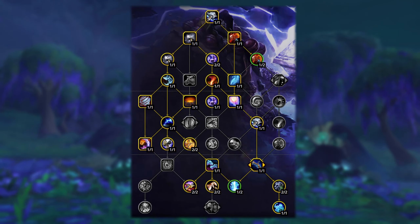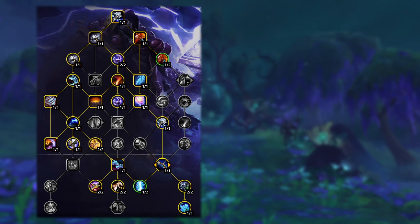Starting with our talent setup, we are only going to go through the enhancement side of the tree. The shaman side of the tree will vary depending on the type of content you're doing, but you need to make sure you are taking Frost Shock and Lava Burst as those are the only two pieces that will affect the rotation. If you played enhancement shaman in 10.0 this is going to look very familiar because the build hasn't changed at all. I do quickly want to go over the changes to Deeply Rooted Elements, Static Accumulation, and Thorim's Invocation talents.